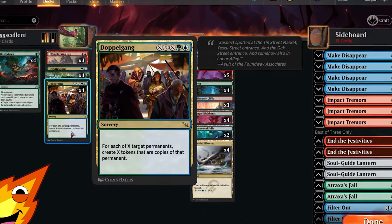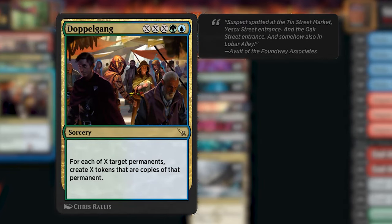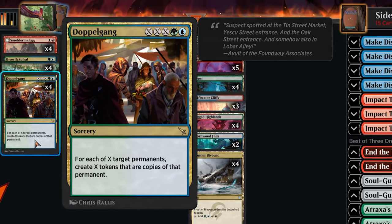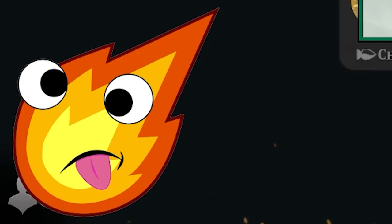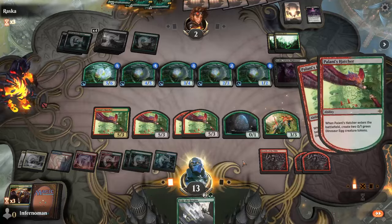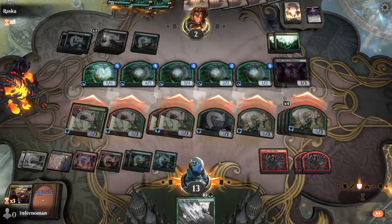The card that's going to make a hilarious amount of tokens is Doppelgang — an X, X, X, green and blue sorcery that reads: for each of X target permanents, you create X tokens that are copies of that permanent. For five mana you create one token of one permanent; cast it for more mana and you create two copies of two target permanents, and it keeps multiplying from there. For each amount you cast it for, it's going to be more and more ridiculous and can create some really hilarious board states.